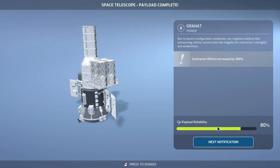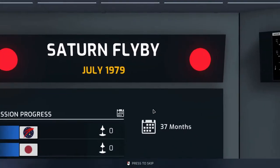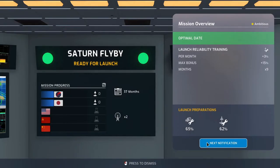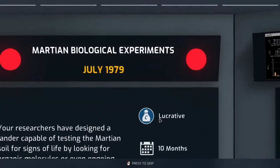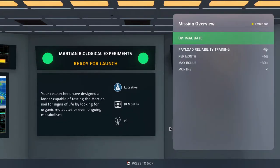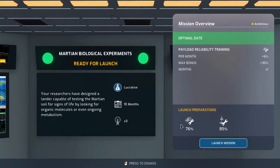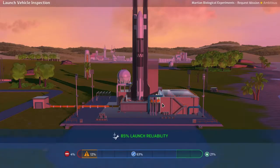Contractor effects increased by a hundred percent. We have the Saturn flyby ready for launch, though with not that great reliability. And then we have the Martian biological experiments which is lucrative and has decent reliability.